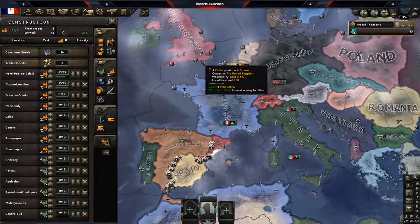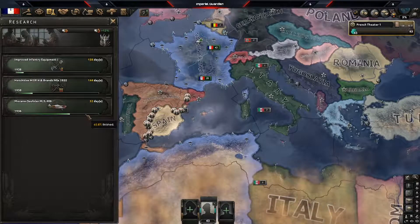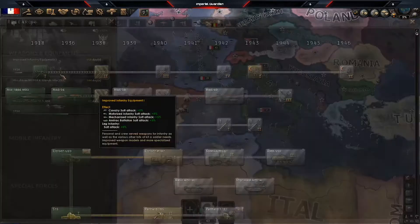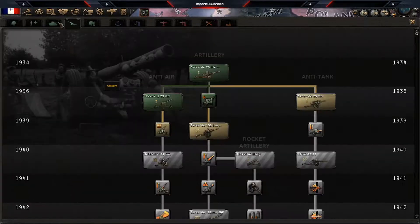I would recommend getting the United Kingdom out of the way before 1939 at the latest — take them out, it's super easy; do the naval invasion trick. Research-wise, we're almost done with the 1936 fighter and finishing both infantry equipments. Industry is fully caught up. Still need to do radio for the reinforce rate. Artillery and tanks are caught up.